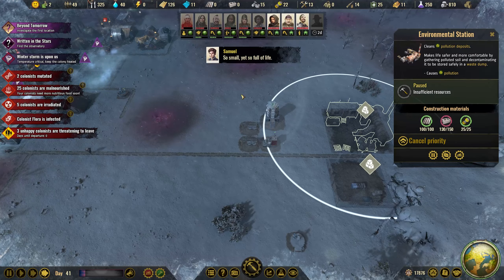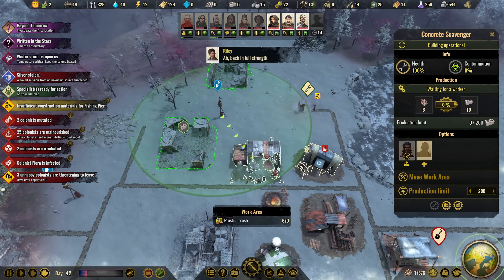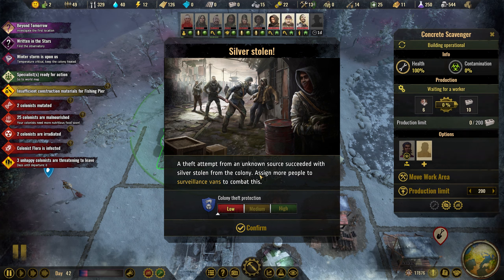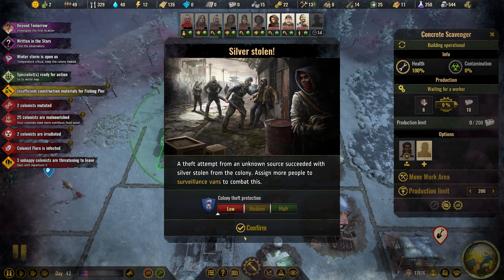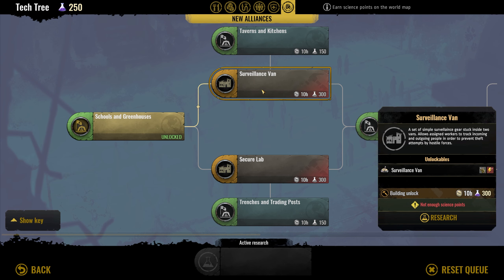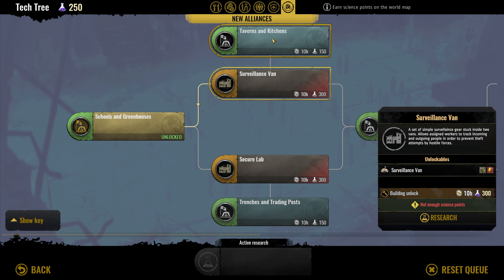How are we doing here? We need another 20 concrete. Silver stolen — a theft attempt from an unknown source succeeded with silver stolen from the colony. Assign more people to surveillance vans. We have it here. What does it cost? We need power, metal, wood and plastic. And then we need to research this as well — I guess we'll do this as we go along.